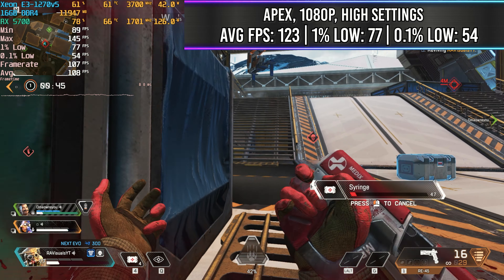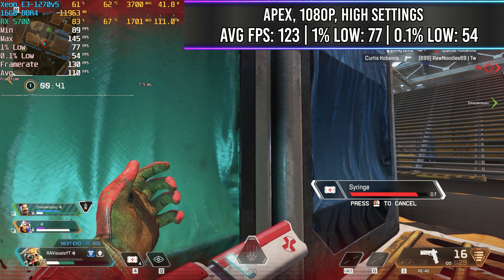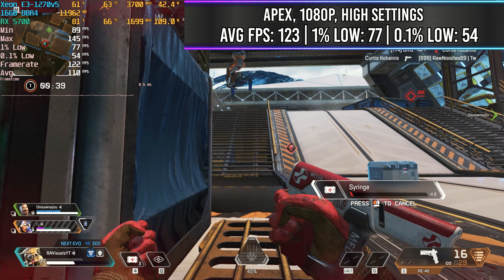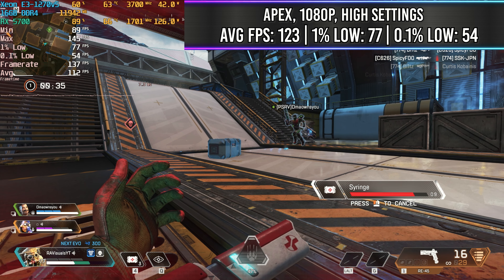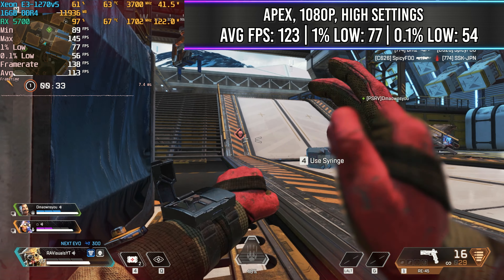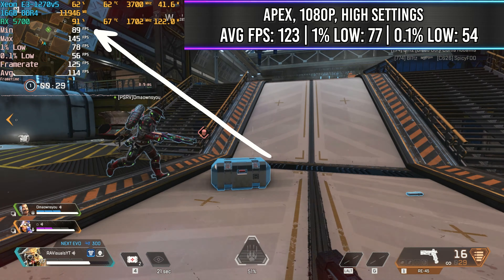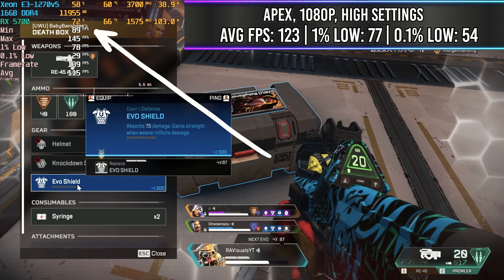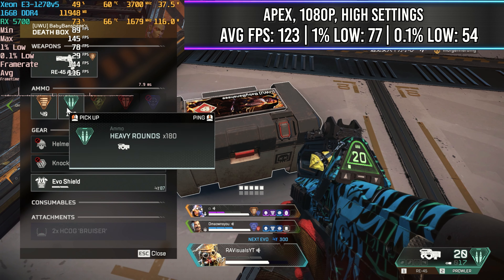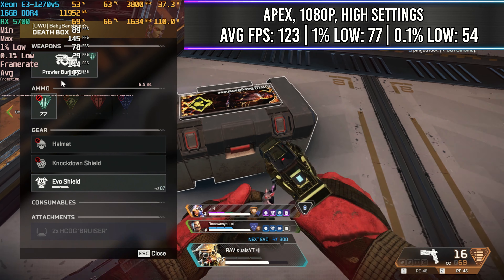And speaking of a little bit older games, we're talking about Apex Legends. This game ran really, really well and we were able to get ourselves an average FPS of about 123 over the course of this entire game. This just goes to show that in a game like this where it's not very CPU dependent — you can look at the numbers, it's using a lot more of our GPU than our CPU — you're going to end up getting a lot better FPS numbers. It's going to play very smooth, with some pretty good 1% lows and 0.1% lows.